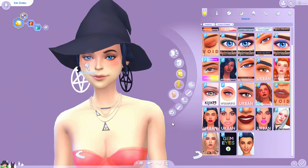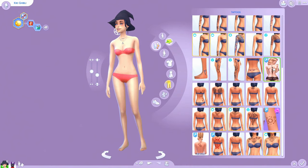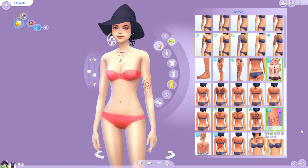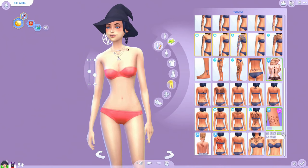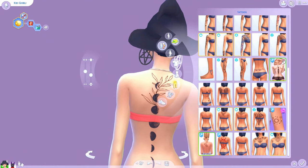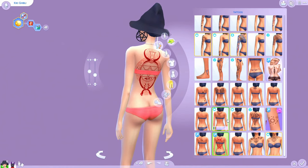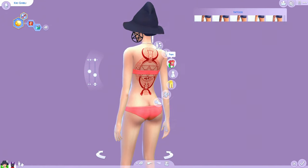Moving on, let's check out some tattoos. First, there are beautiful moon phases going down the back of the spine — so perfect. A lot of these relate to space, plants, or constellations, all fitting the vibe. Some come in packs with aliens and stuff — not necessarily a perfect fit but close. There's a little saturn for the collarbone, some light dainty flowers for the back, and a whole alchemist script piece that goes down the back — very dramatic and very nice.